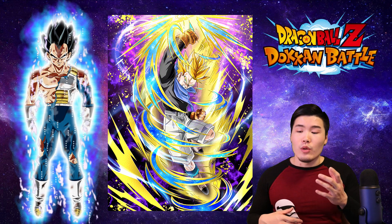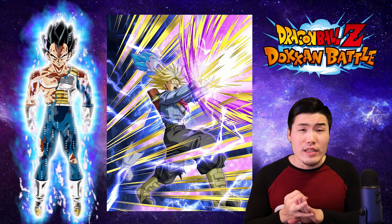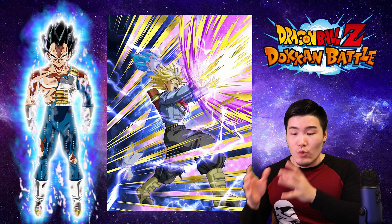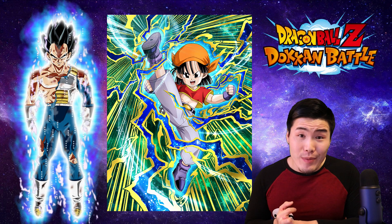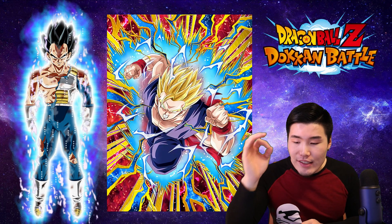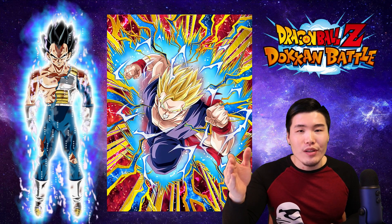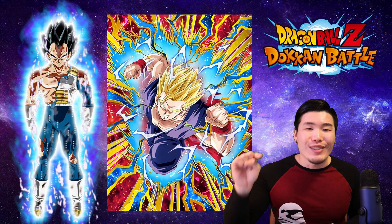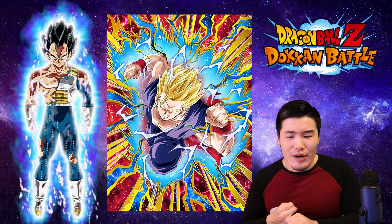Just a couple of supports that can do really well on the team. PHY SSJ3 Trunks gives all allies Attack and Defense +25% and is also a really good linking partner for LR Trunks — though if you're on Global that doesn't apply yet. PHY GT Pan gives all allies Attack and Defense +30%. And PHY SSJ2 Gohan gives all allies Attack and Defense +35% — he's also exclusive to JP currently, but he's being dropped on Global in just a few days. So wait a couple of days and his Dokkan Awakening will come to Global as well. He is actually probably the best support on this list at 35% to all allies for attack and defense.